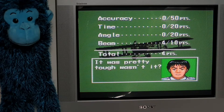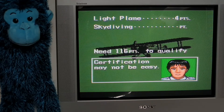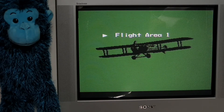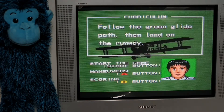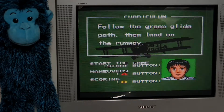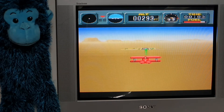Great use of Mode 7 — fantastic use of Mode 7. It may not be easy; we'll retry that, but this time I think we shall refer to the control layout. Light plane. Going back to the SNES controller is unusual. Speed up, speed down — that's what I was doing wrong. Okay, here we go again. We've got this, guys.